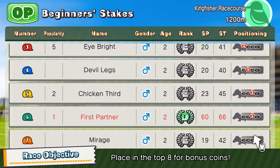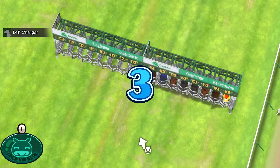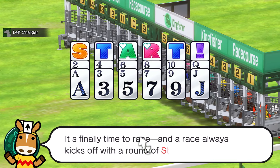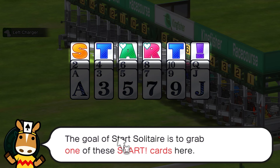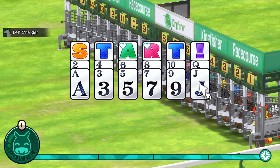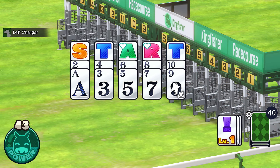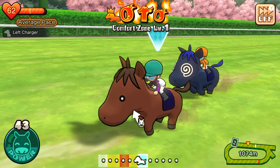We need a place in the top eight. There's a PVP button to compete with players from all over the world — that's pretty cool. I actually don't know if that was in the iPhone version. It's finally time to race! A race always kicks off with a round of start solitaire. The goal is to grab one of the start cards by clearing one column from the tableau.